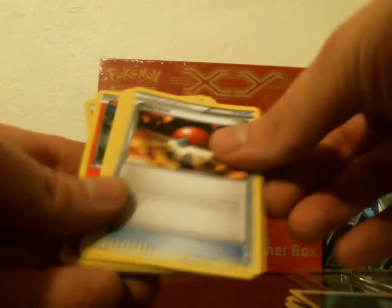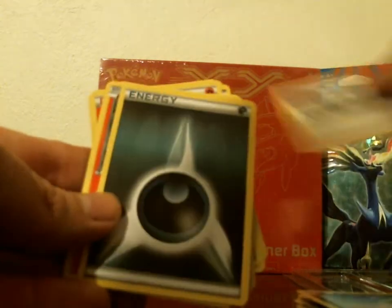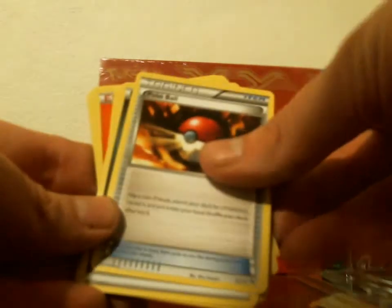Darkness, Pokeball, Pokemon Catcher — which is a new errata card. Fire Energy, Poochyena, Tierno, another Darkness, Pansear, Fire, Slugma. I didn't mention this, but I think I paid 12 bucks for this — I think it was $11.88 at Walmart.